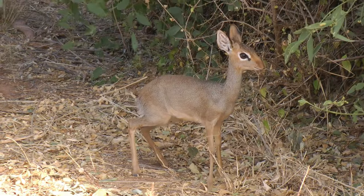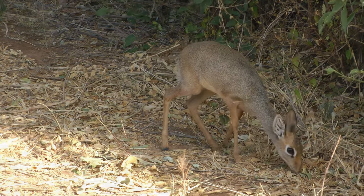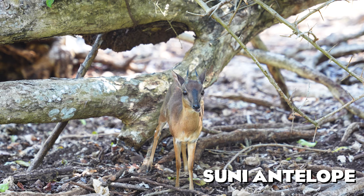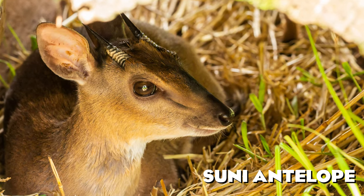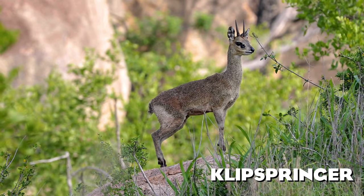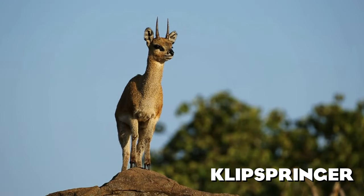My previous list included the Dik-Dik, and I really think it would be cool to have more small antelope species for variation. The Suni antelope is one of the smallest antelopes on earth — only about 30-40 cm high at the shoulder and weighing around 5 kg. The Blue Duiker is another tiny antelope from tropical forests of central Africa. The Klipspringer is a small antelope from African mountains like Kilimanjaro — most distinctively, they walk on the tips of their hooves, making them look like they want to be quiet all of the time.